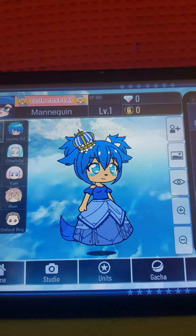Outline. And I'm done — wait, no, no, no. I need to give her a crown. I'm going to give her a nice crown. This one looks beautiful.